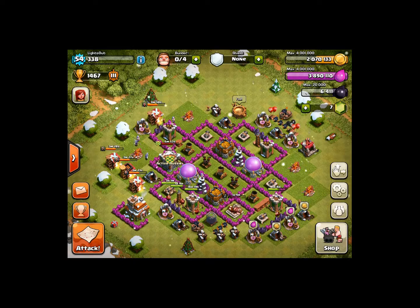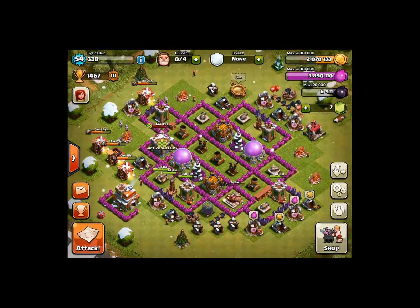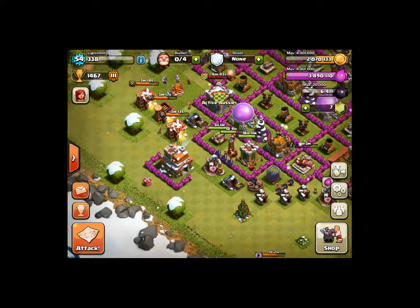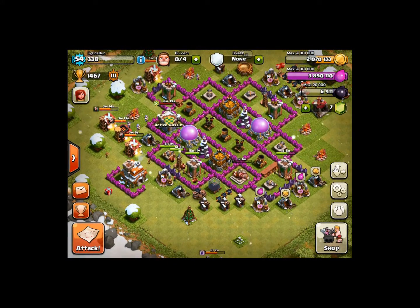Hey guys, it's Lights Out here. I decided to make a video on how I farm. The first thing you're going to want to do is put your town hall, whatever level, outside your base. When people attack you, they might attack your town hall and you will get a 12-hour shield, so your loot won't go away. They might get a couple of trophies, but that's fine.